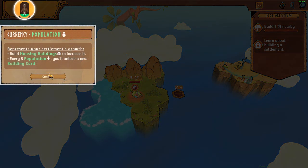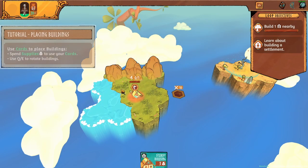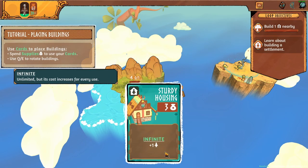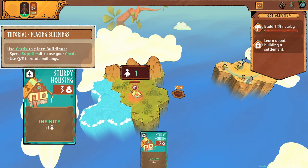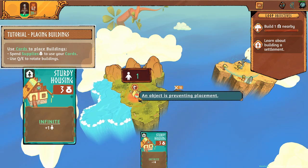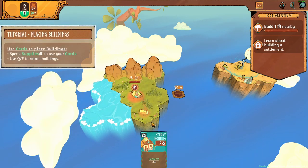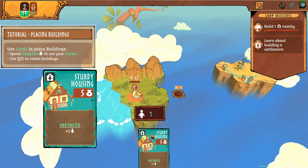Currency, population. We have five people, a thousand dollars that increase every cycle, and you unlock a new building card. Supply — spend to play cards, these are the backbone of your economy. We have to place this one inside here. Use cards to place buildings, spend supplies to use your cards, use Q/E to rotate buildings. Let's place it here, we have to build another one.